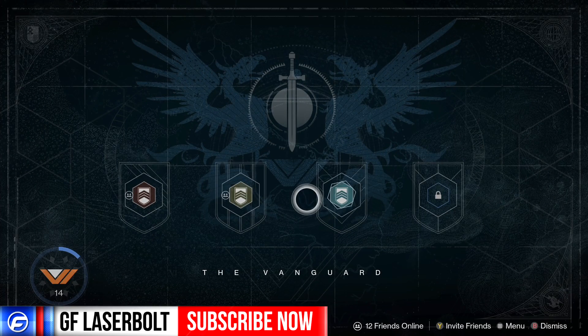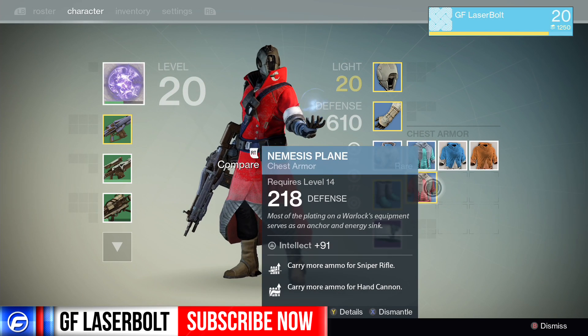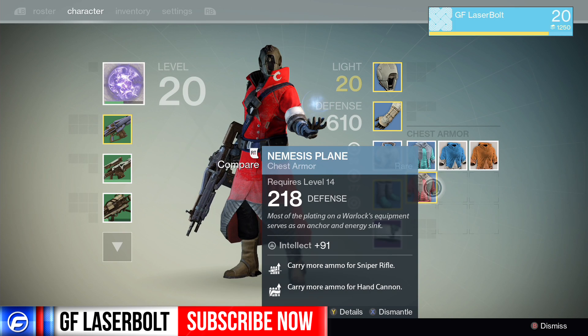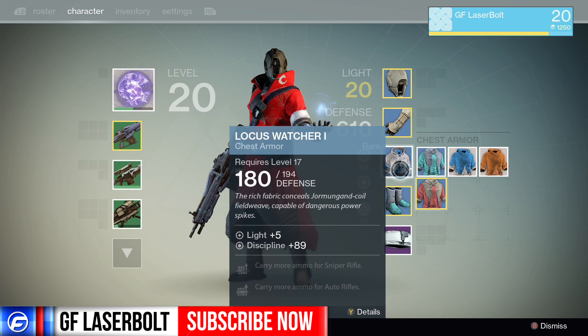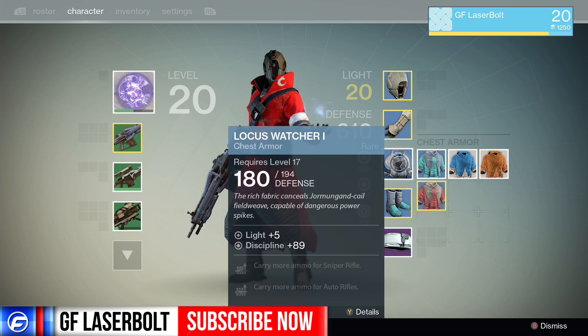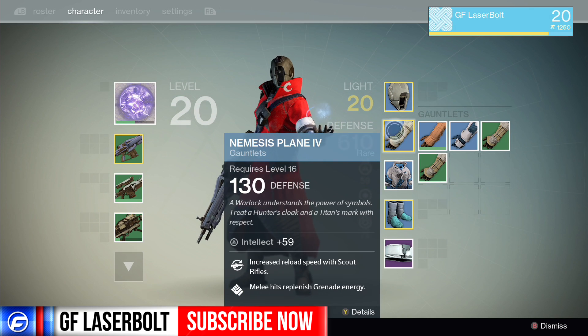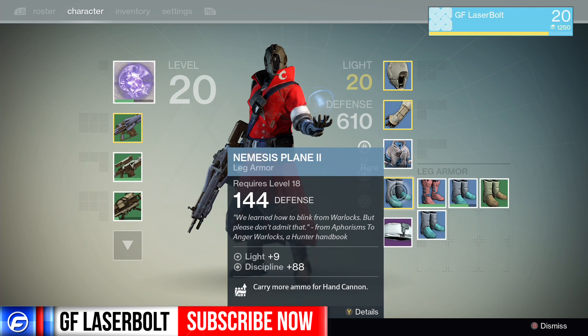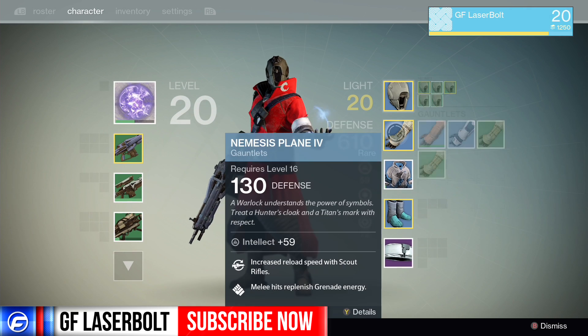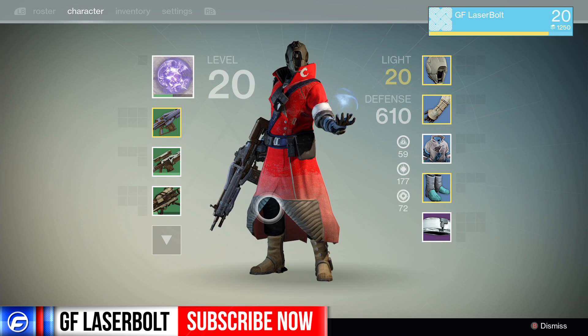That's the most effective way of getting and upgrading to light gear — definitely playing these strikes. Even if the light gear is lower than what you currently have, for example I had this one at 218 with intellect plus 991, and this one is lower at 180 — I did drop a lot in defense, but it gives me light, and since we're trying to level up that's the whole point. You want to select whatever has light.